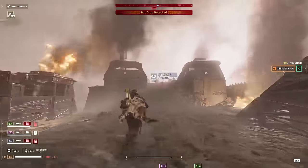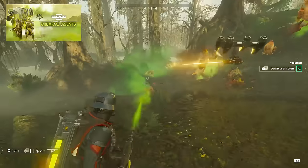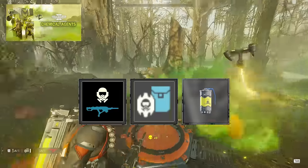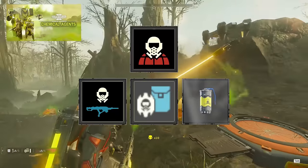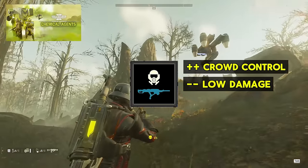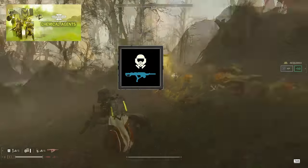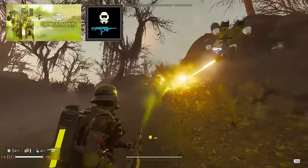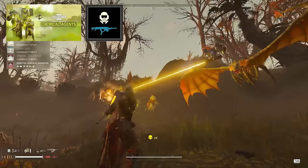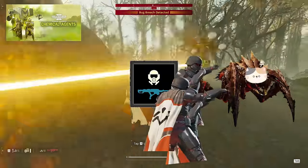Swiftly moving on, we got number 5: Chemical Agents. The newest warbond is the first on this list that offers tools which really open up new loadouts. The Sterilizer, Dog's Breath Guard Dog, and new Gas Grenades all give you access to gas effects outside of the Orbital Gas Strike, unavailable anywhere else in the game. The Sterilizer is a niche support weapon — more a mix of the Arc Thrower and Flamethrower with extremely low damage. Spraying down a horde of bugs with it gets them confused and slowed, making them clump up instead of eating you, making it more of a true support weapon relying on follow-up like Eagle Napalm Strikes.